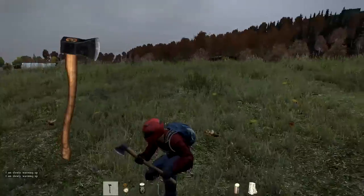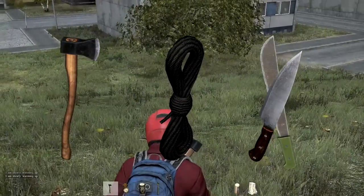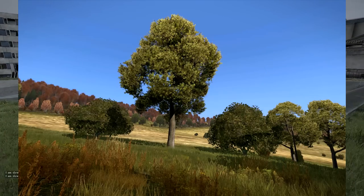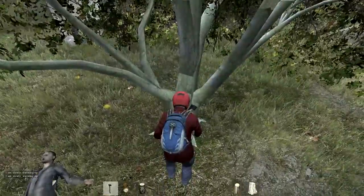Firstly you want to find yourself an axe, rope, and a kitchen knife or machete. Once you have those you'll be looking for an ash wood tree. They're smaller trees with bushy green leaves and have a pale white tree trunk. You can find them on the outskirts of Elektro and Cherno, or in this case in Cherno itself.